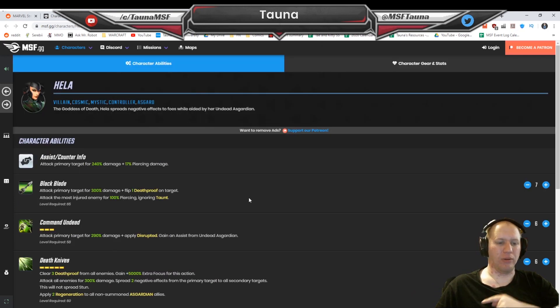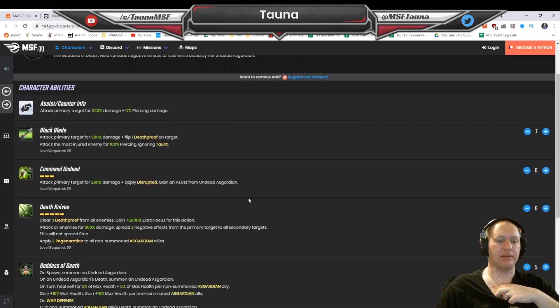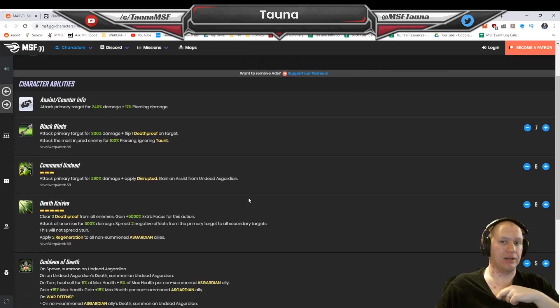Number 4, we've got Hela. I think she might drop down a little bit in use based on one of the next characters, but she is still probably a mandatory character for Dark Dimension 3. She's just crazy at being able to clear all those death proofs, spread debuffs, apply disrupts, and rewind time as well. She also removes death proofs, and she heals herself and applies regen to herself, which is just going to be really, really strong.